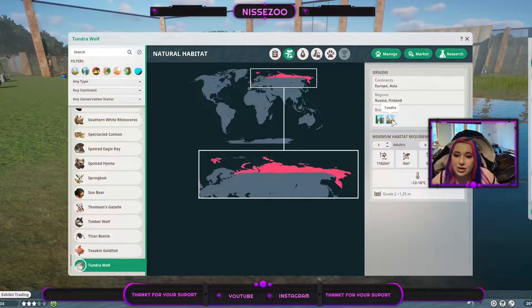They live in taiga and tundra biomes so they get a little bit of — not snow — I do expect them to need complete snow though. One of them needs 1,162 square meters of land, so you will need a lot of space — kind of like the polar bear. I love that we have it in the game and that they have kind of realistic areas, but it's just not realistic for your zoo. Minus 12 to 16 degrees Celsius, and they require a grade-2 fence — one meter and 25 centimeters, that's about 3.8 feet.